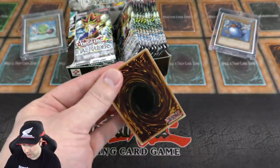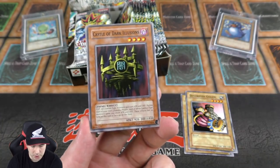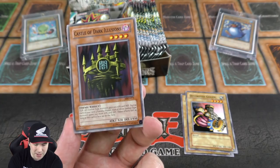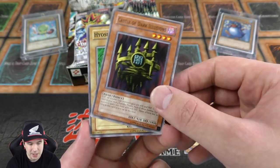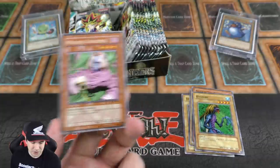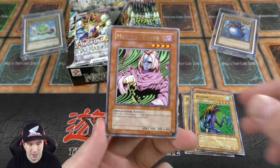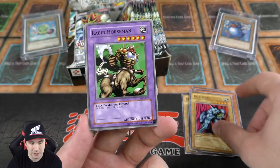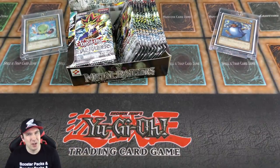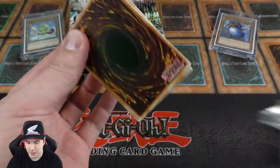On to pack number two. We have Destroyer Golem, the Castle of Dark Illusions with 920 attack — one of the weirdest attack stats ever. We got the Masked Sorcerer: when you inflict damage to your opponent's life points, draw one card from your deck. Not too bad — me and my friends tried that out back in the day. We got the Rapid Horseman, Kaiba's little card. I think the only time Kaiba put that on the field was against Joey when he was trying out his duel discs. Cool episode — check it out if you haven't seen it.